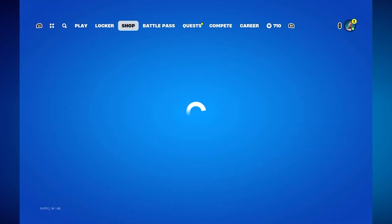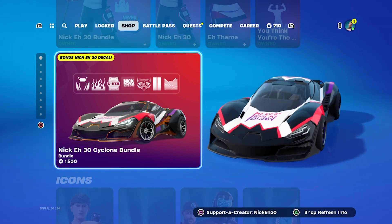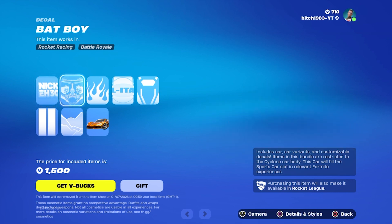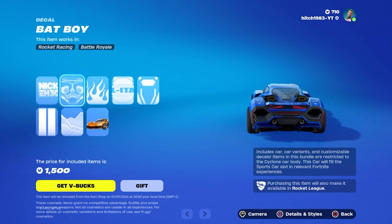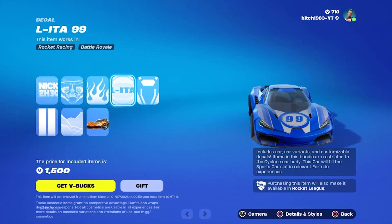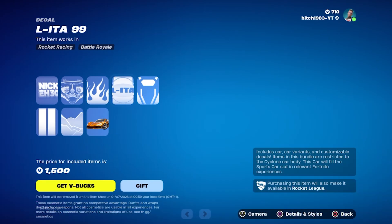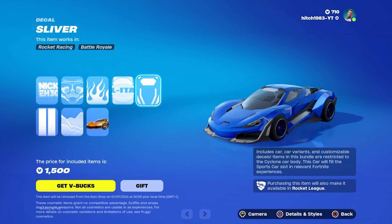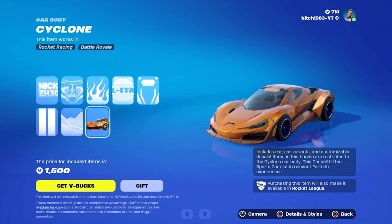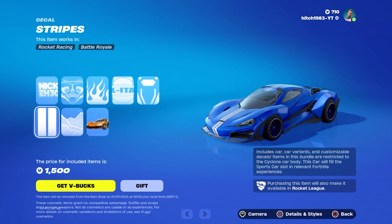And also now there's a car wrap which you can only get with the cyclone bundle. So we've got the Nikke A30 wrap, this wrap, a fire wrap with something you may already have — 99. You can customize it, which is really cool. And we've got your little details, and then of course we have the cyclone actual car — white out and stripes.